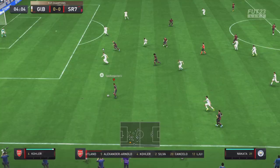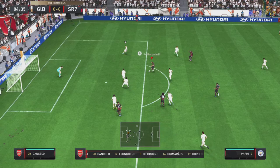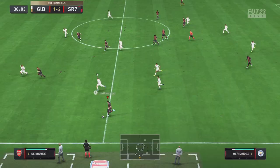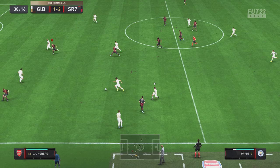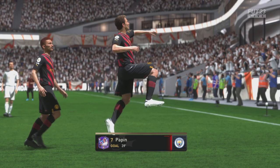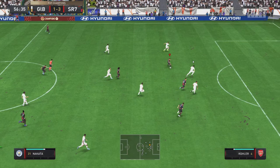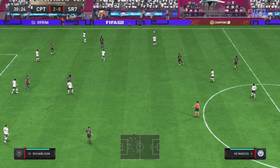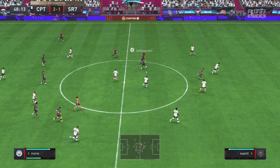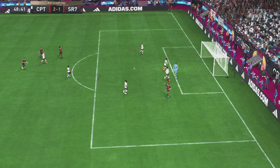His technique is just immaculate, keeper with no chance. We get on the ball with Jairzinho, play across to Papin who does some nice dribbling past two defenders and slots home across the face with the weak foot. He scores a tap-in from Eden Hazard, then scores again on the weak foot — his finishing is absolutely flawless, he makes no mistake almost every time. Then Papin goes across the keeper, the keeper gets a touch but the ball finds the net anyway.